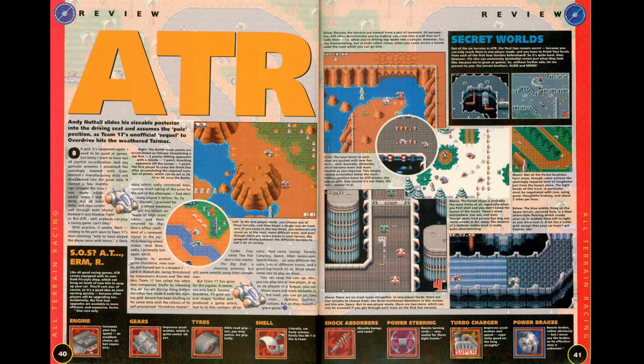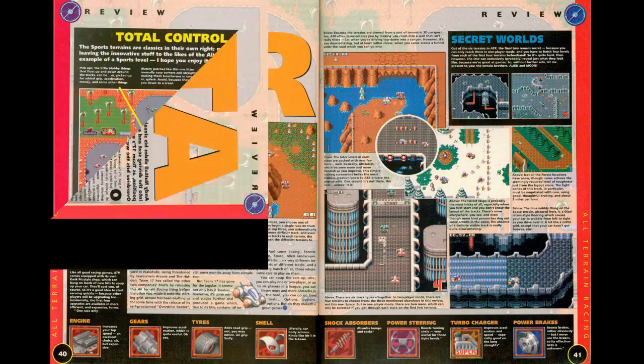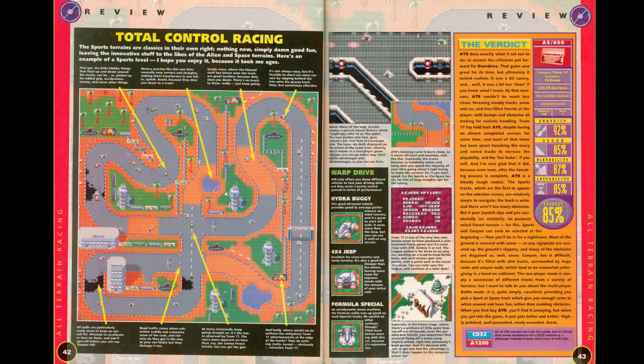The One Amiga magazine awarded it an 85% score. The One seems to have the same difficulties with ATR as the rest of the reviews — the level design and difficulty — but they still give it a rather high score, which is probably due to their love of the multiplayer battle mode. They write: "It is quite simply excellent, providing you pick a sport or space track which give you enough room to whizz around and have fun, rather than avoiding obstacles."